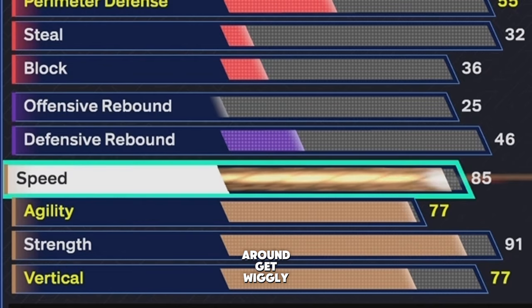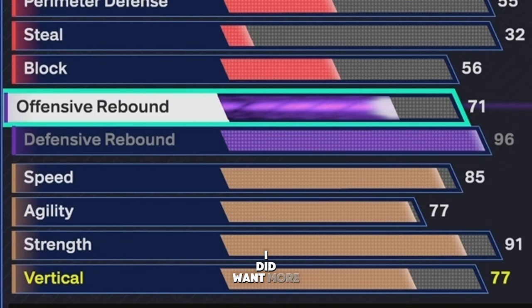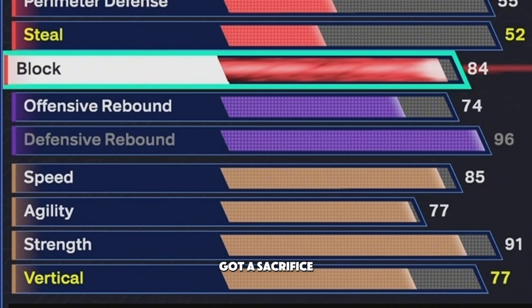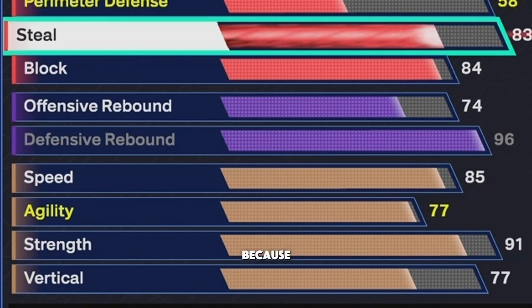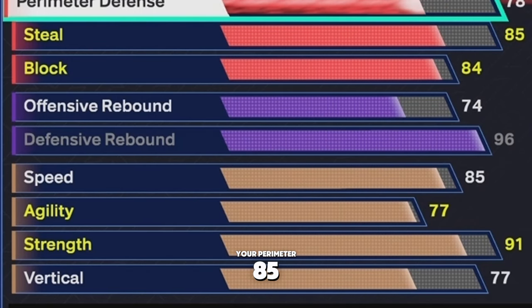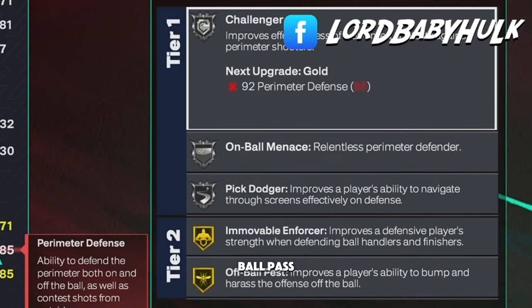Your defensive rebound is 96 — Hall of Fame Rebound Chaser. Offensive rebound is 74; I didn't want that low but you gotta sacrifice. You're gonna have Box Out Beast and Pogo Stick also. Block is 84 — I would want more but you gotta sacrifice. Your steal is low-key good for a popper because most centers can't get this — you're gonna have Gold Interceptor. Your perimeter is 85, so you're gonna be able to switch on-ball. Most centers won't have all these badges — this is why people are going shorter with centers. You even get Silver Challenger, which you won't see on bigger centers.